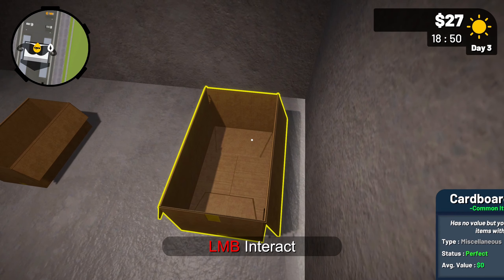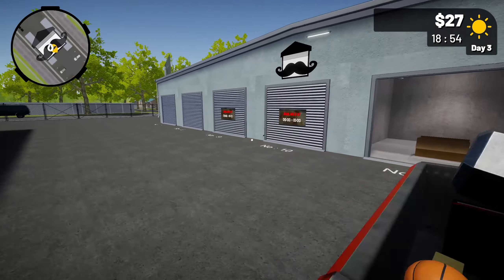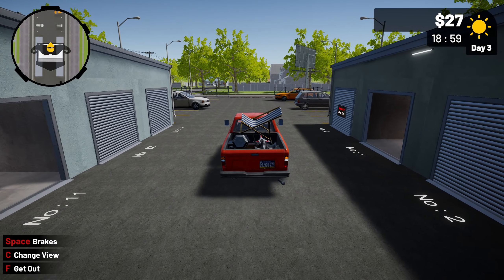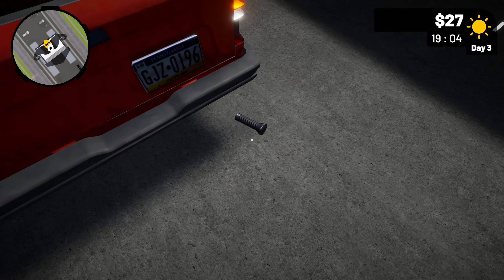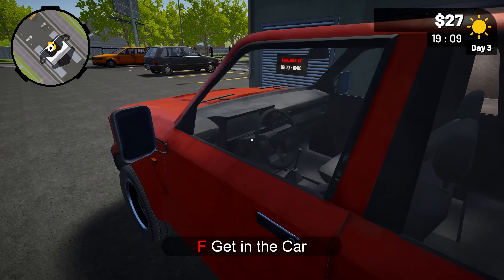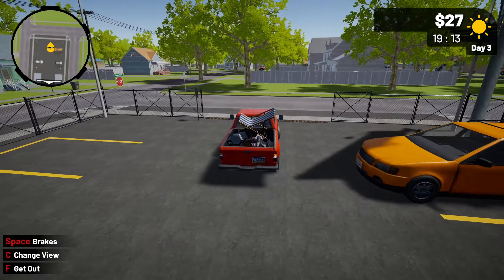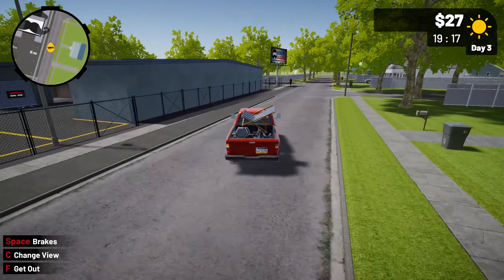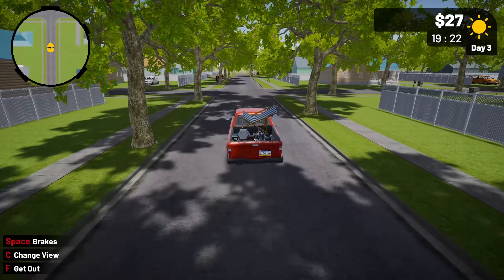I think we've got everything. Make sure we're not leaving anything behind. Oh, we are leaving something behind — it's like our flashlight here. We want that, every little bit helps, we don't want to leave anything behind. Let's head on back home, get this stuff listed for sale — or I guess I should say start by repairing what we can, then we'll get this stuff listed for sale.